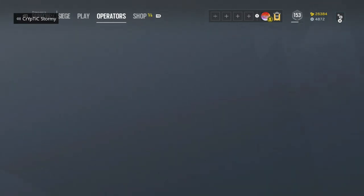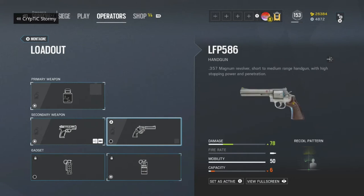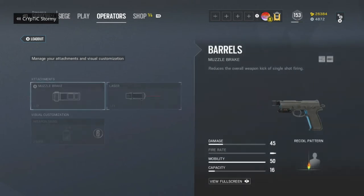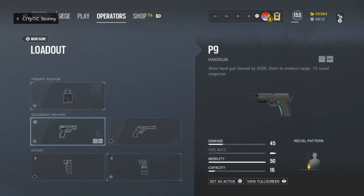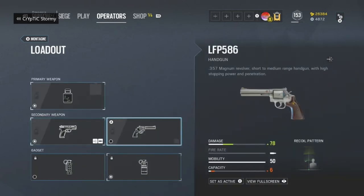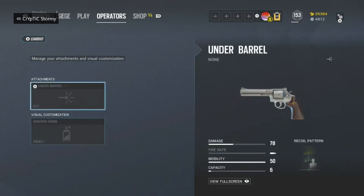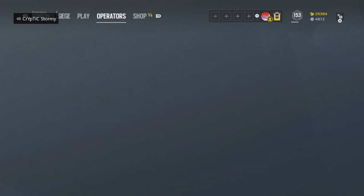Montagne has access to two pistols: the P9 handgun and the LFP 586 revolver. For the P9 handgun, I run Muzzle Brake and a laser sight for hip-fire accuracy — that's the only time I'm ever going to run a laser sight on pistols. For the LFP, I actually use the normal pistol more and don't use the revolver as much, but I'll just add the laser sight to it.